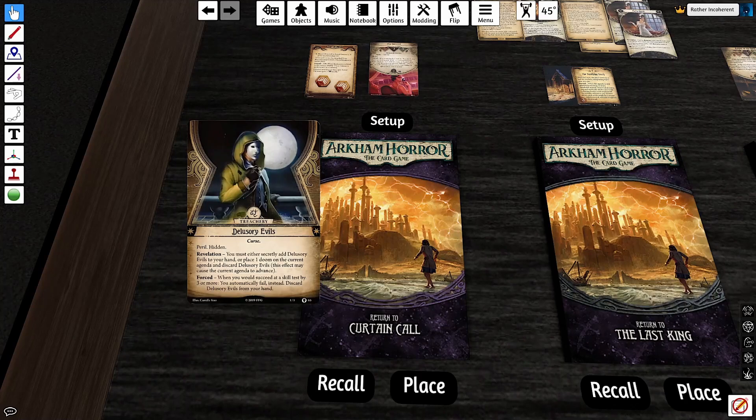With Delusory Evils, you're allowed to, instead of adding one Doom to the clock, put this card in your hand. If it's in your hand it does two things. When you succeed at a skill test by three or more, you automatically fail instead and discard Delusory Evils. That's usually a lot better than adding a Doom to the clock, so you almost always pick that, but it's still a very negative effect. The other thing it does — especially in my playthrough because I was playing two-handed — is it muddies the waters. It's much harder to assume what your teammates have when playing with Delusory Evils.